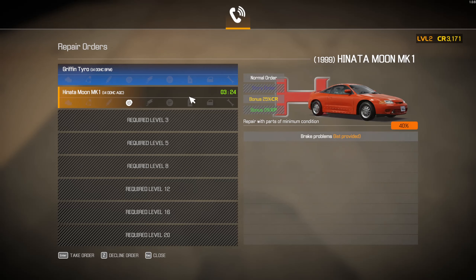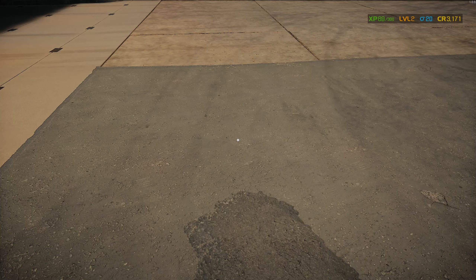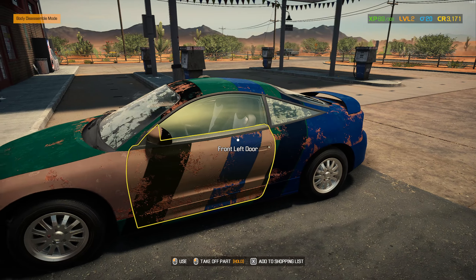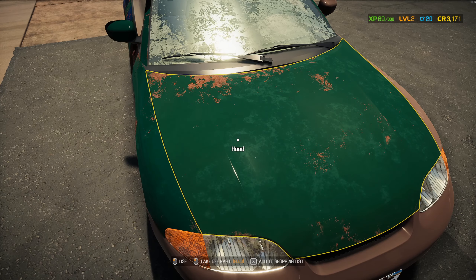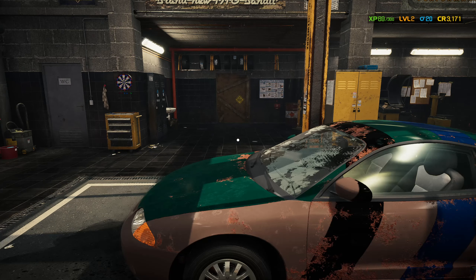Next — another brake job, or we can do a Riffin Tyro, which we all know is a Mini Cooper. Small jobs until we can get better tools. Salvage yard special. It also wanted an ABS pump — doesn't want me to change out the boost pump. Calipers, disc, and a set of pads.